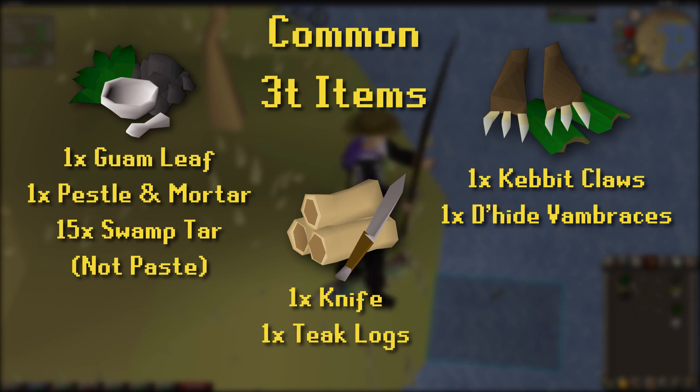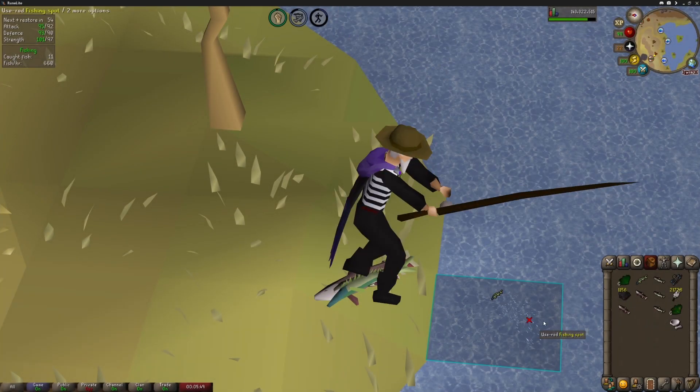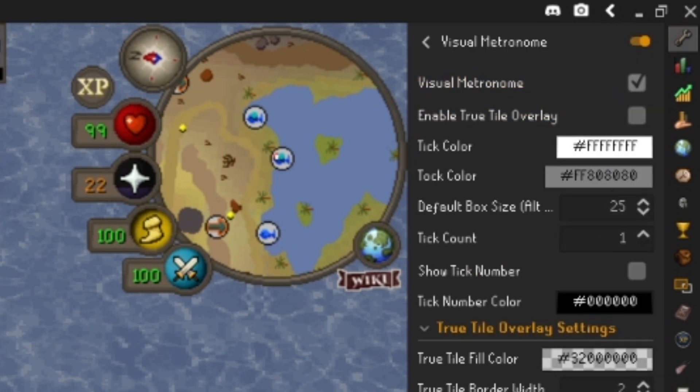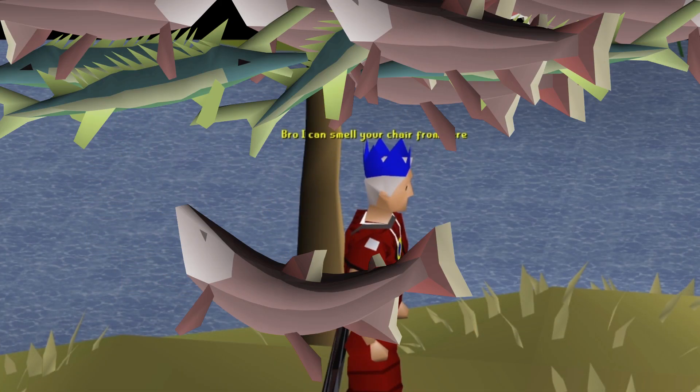To get started, you'll need a set of items that have a one tick wait window. Start fishing, then start the action with the lower wait window. Runelite's metronome or visual metronome plugins can help you learn the timing. With this method, you'll get some of the fastest fishing experience rates in the game, and people will definitely say nice things about you when they see you exerting some kind of effort.